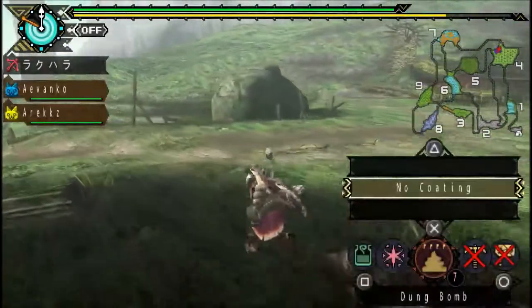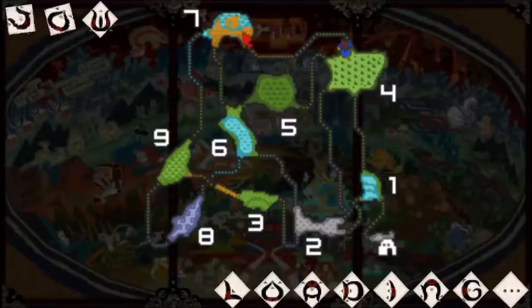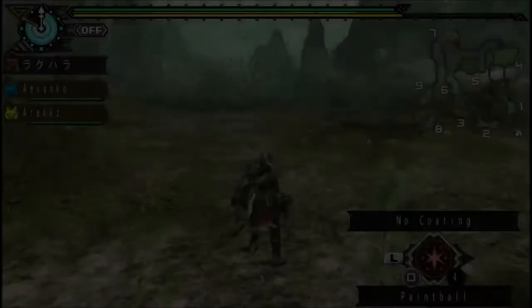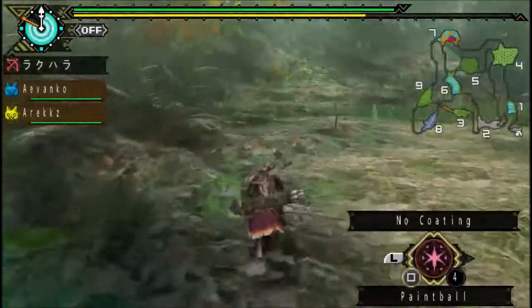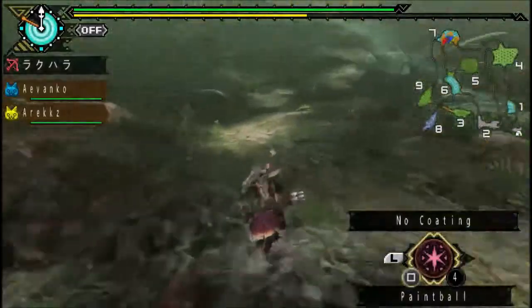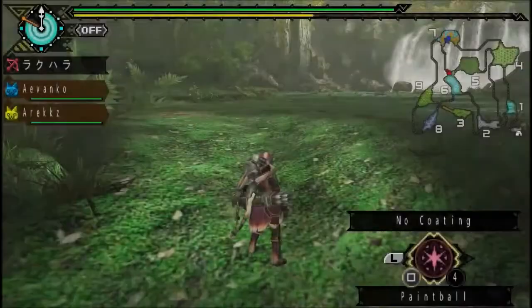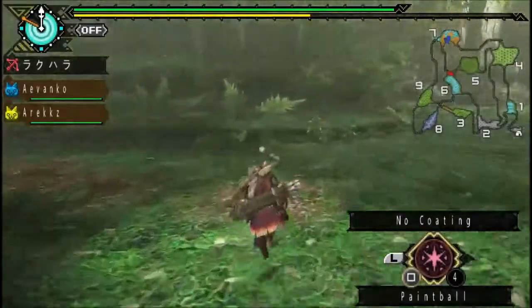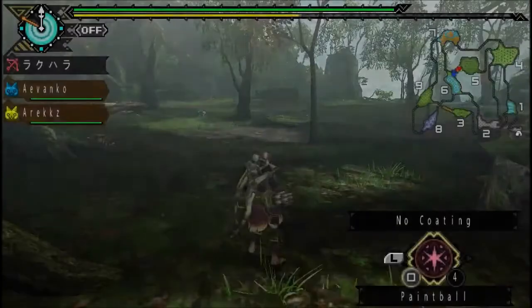I believe he doesn't start in area 5 — I believe he starts in area 6 or 7, but let's just go to area 7. I may be wrong — it's been a long time since I played this game. Where are you? Not here. But then again, this is the first time I'm fighting Kurobeko in the village quest, so I believe there should be a cutscene if I am at the right place — but I may be wrong.